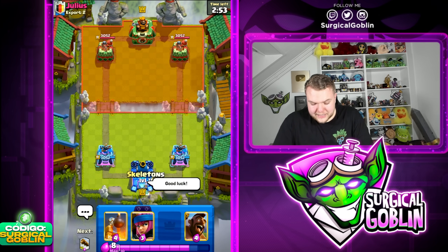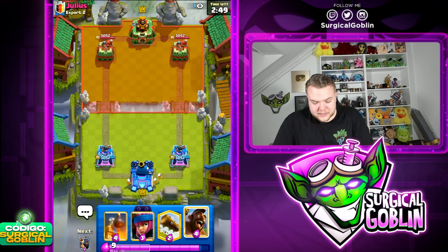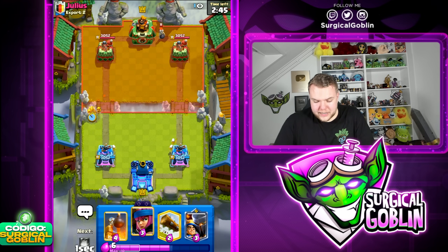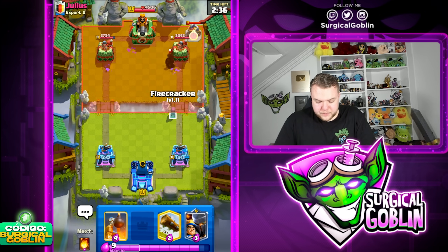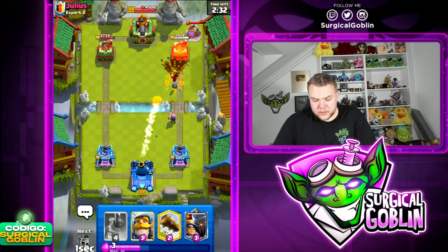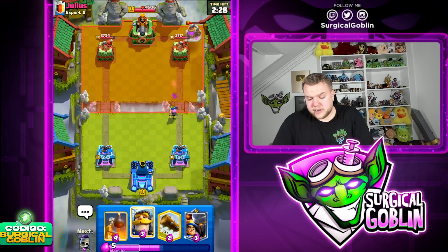Hopping into the next match — let's see what deck we're going to be facing and what we can do with this Hulk Fireball deck. Looks like he has Bomber. Let's go Hulk Rider opposite lane. He has Nado — he didn't Nado that well. If you Nado perfectly with the Hulk Rider you can avoid any hits, so not the best Nado by him. But it still activated the King Tower, which was the most important thing for him.